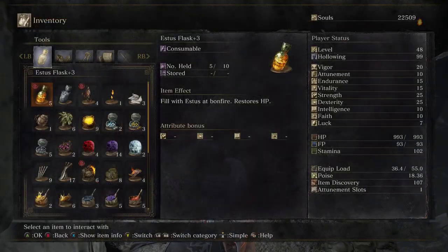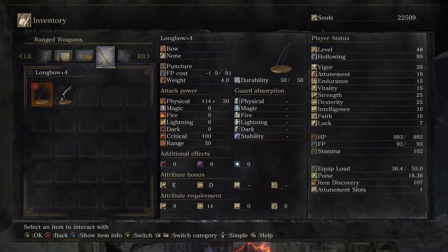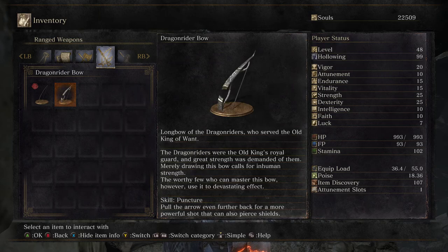Dragon Rider Bow — it's not even the Dragon Slayer, it's Dragon Rider. From Vendrick's time. Long bow of Dragon Riders who served the Old King of Want. The Dragon Riders were the Old King's royal guard, and great strength was demanded of them. Merely drawing this bow calls for inhuman strength. The worthy few who can master this bow use it to devastating effect.